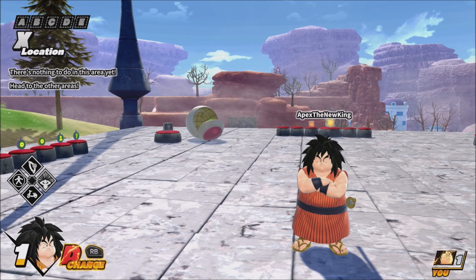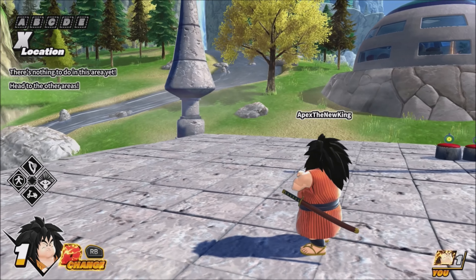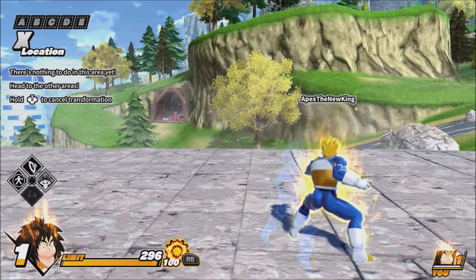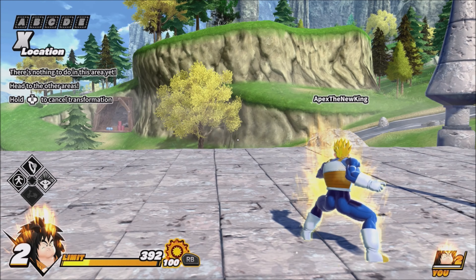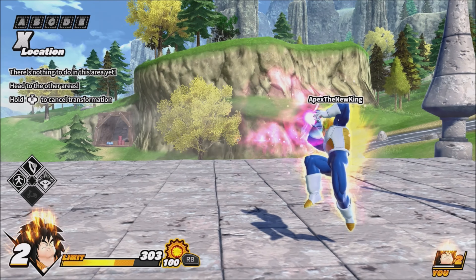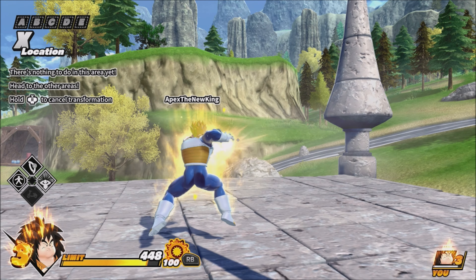For this example, I've taken Super Saiyan Vegeta's Transpeer and demonstrated his different ki blasts on all three levels. Starting out at level one, he'll have the generic Raider-style ki blast. At level two it's a Gallic Gun, and then finally at change power level three he has a stronger ki barrage.